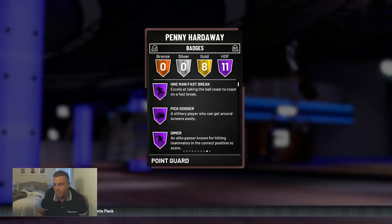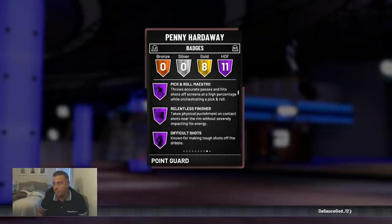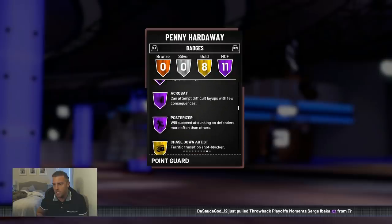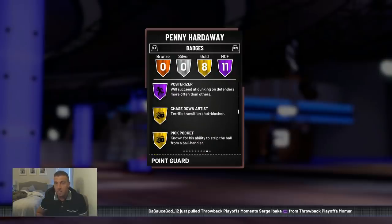99, 99, 6'7 — that's a good start for a point guard. One Man Fast Break, Pick Dodger, Dimer — dimers are nice. Pick and Roll Maestro, Relentless Finisher, Difficult Shots, Teardropper, Tireless Scorer, Catch and Shoot, Acrobat, and Posterizer. Looks good. It's not like amazing but it looks good.